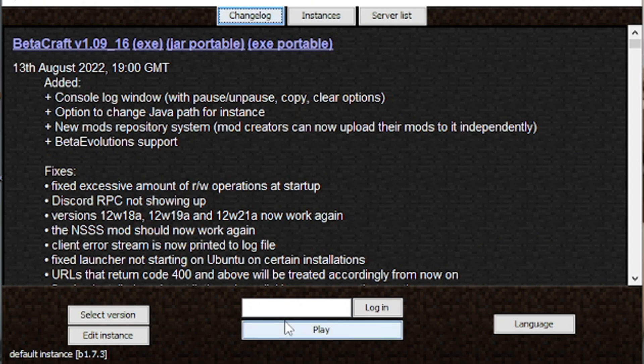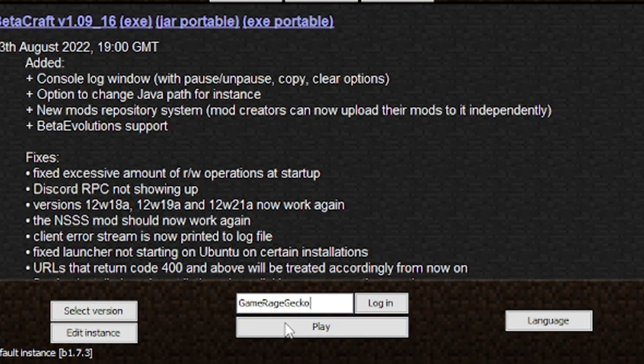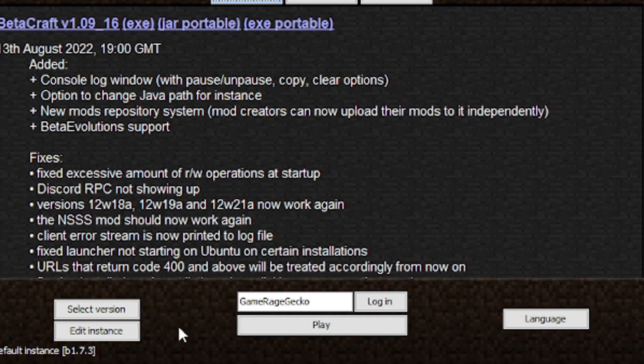Once that is finished and installed, you'll be able to open Betacraft Launcher, type your name in, and click play. If you have Minecraft installed on your computer already, just type your username and it'll load your skin into the game as well.